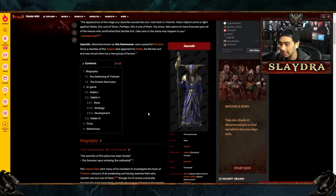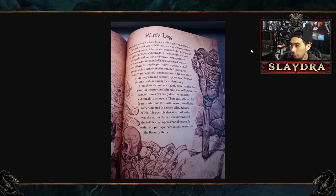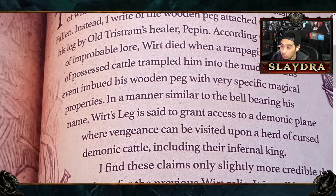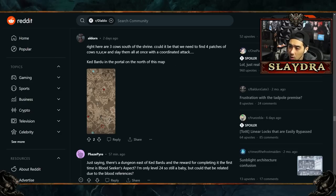The Book of Lorath — official lore content — includes a reference to Wurt. It says 'Wurt died when a rampaging herd of possessed cattle trampled him into the mud, and this event imbued his wooden peg with very specific magical properties.' It then says 'Wurt's Leg is said to grant access to a demonic plane where vengeance can be visited upon a herd of cursed demonic cattle, including their infernal king.' That's a direct reference to the Cow King from Diablo 2.